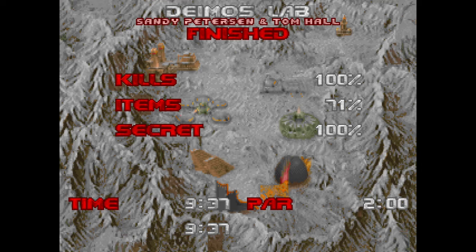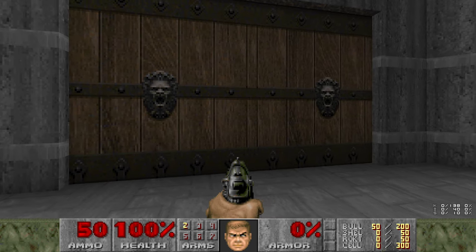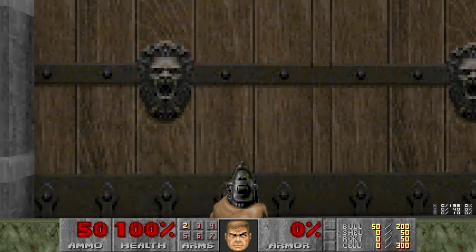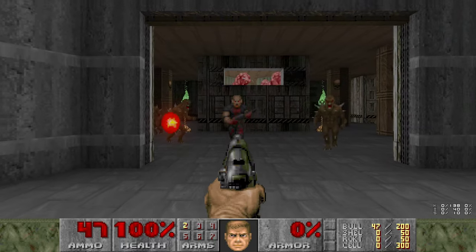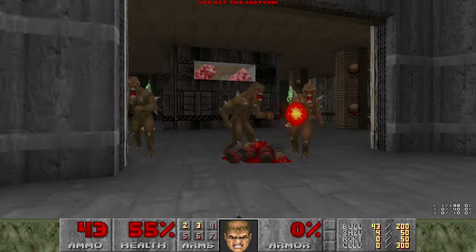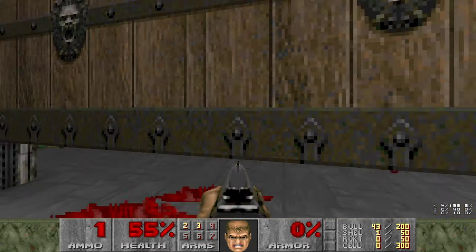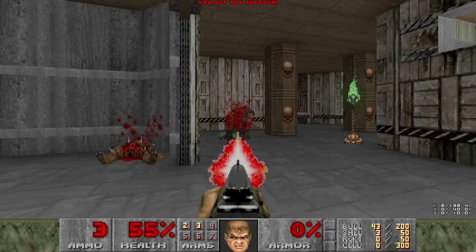Here's E2M5. This is where the levels start to get very long-winded. This level also houses the secret exit to the secret level. Secret level's kind of dumb, but I'm not one to judge.